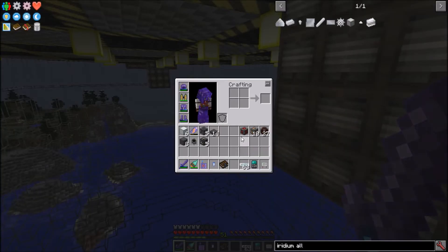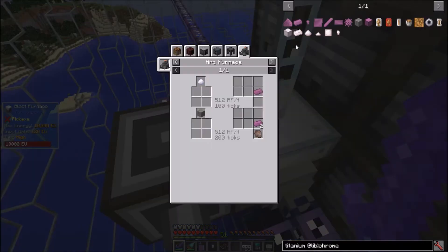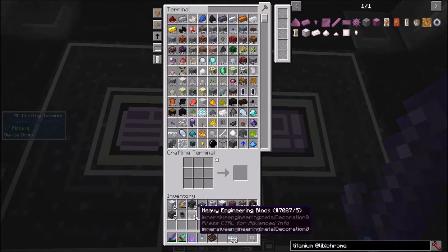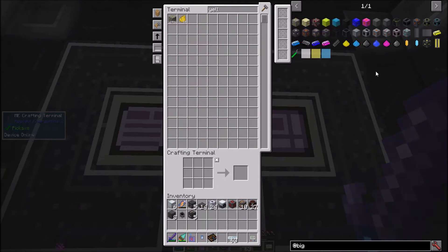Which, incidentally, is why I'm setting up for an Arc Reactor, which makes getting Titanium and Chrome significantly faster. To power that Fusion Coil, I'm setting up solar panels, but to power the Arc Reactor and all the other advanced rocketry machines — which actually don't take that much RF per tick — I'm going to make my first big reactor.